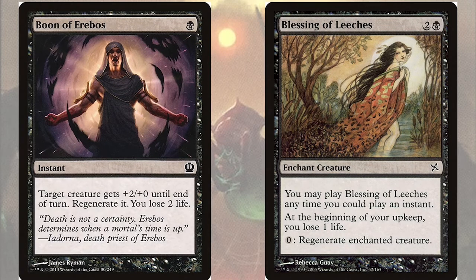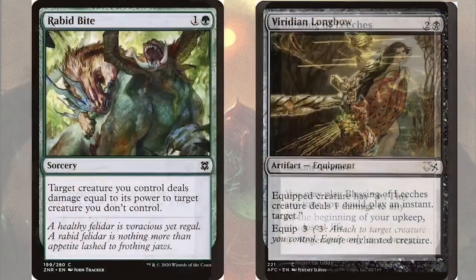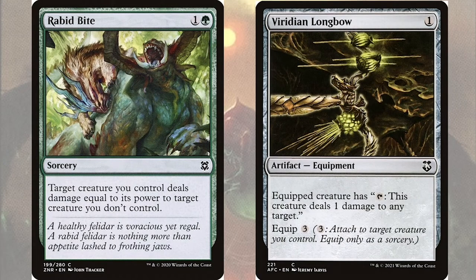But what if our opponents don't want to swing into our creatures or block? What if they have a pesky creature that avoids combat at all costs? For that we need to bring our creatures to them using bite spells — so called after Rabid Bite, a sorcery for one green that says target creature we control deals damage equal to its power to target creature you don't control. This lets our wither and infect creatures deal their damage as -1/-1 counters to any target, acting as both a kill spell and a source of counter benefits.